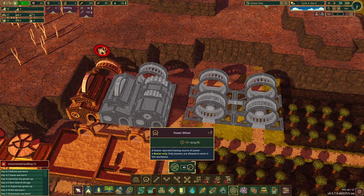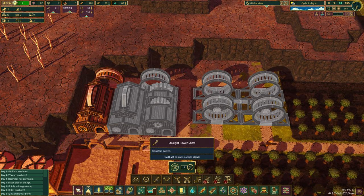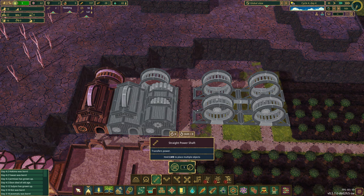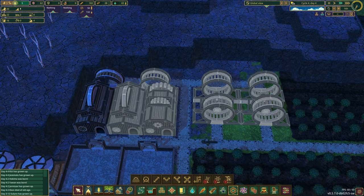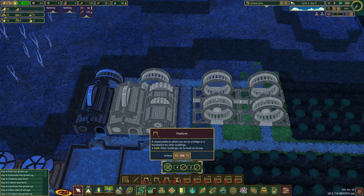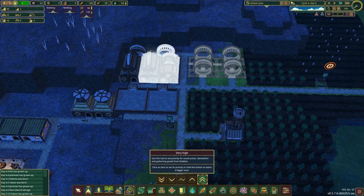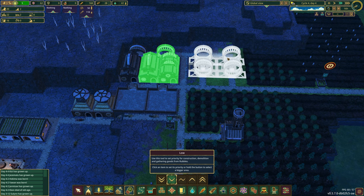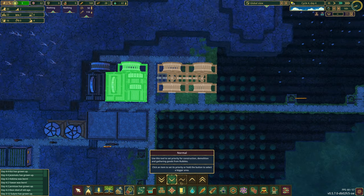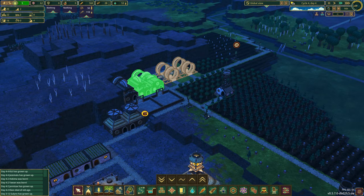We'll go up and over instead. We need to build up a little more science. Coming back into paths and structures, we're going to need a single platform. Let's prioritize a few things here — this stuff is important, the middle stuff gets regular priority so we can make sure it gets built.